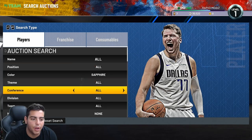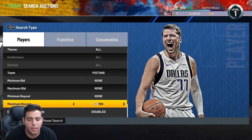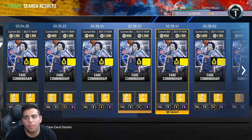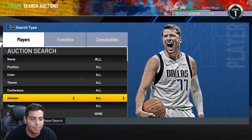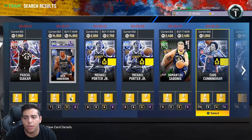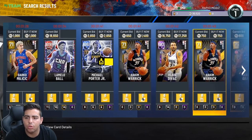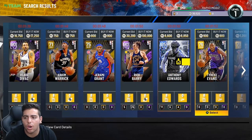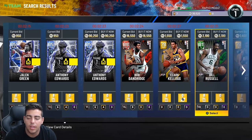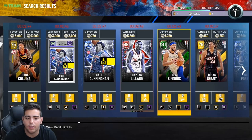So we just got that Cade Cunningham for a thousand MT — he's a Pistons Sapphire. He probably goes for around the same price, so I might actually lose MT on this. Yep, that's an L — I literally lost MT. Basically, stay away from sapphires. You want to look at rubies and emeralds. Sapphires are really oversaturated and easy to pull, so you'll just break even or lose a little.